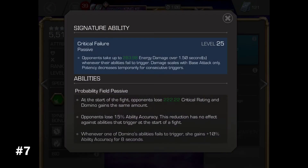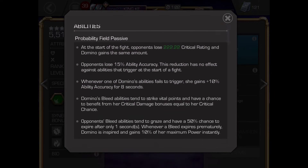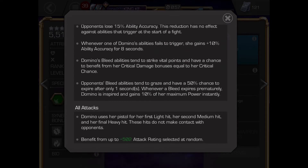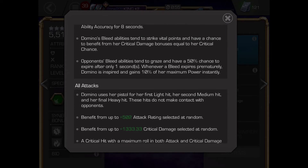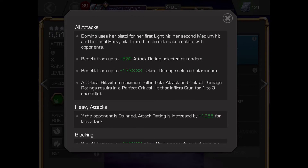Number 4: Domino. Domino is a high damage dealer. When gaining a bar of power, Domino has a small chance to gain a lucky buff and or give the enemy an unlucky debuff. The lucky buff increases critical rating and damage as well as block proficiency.